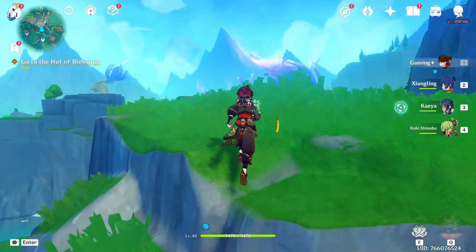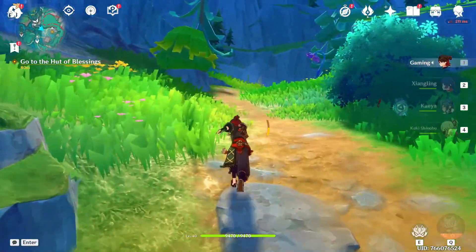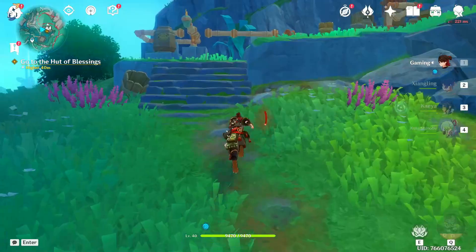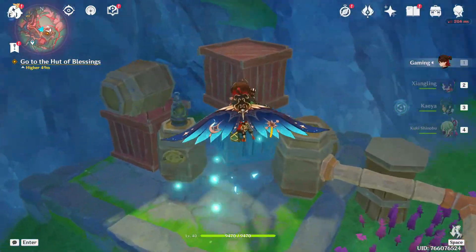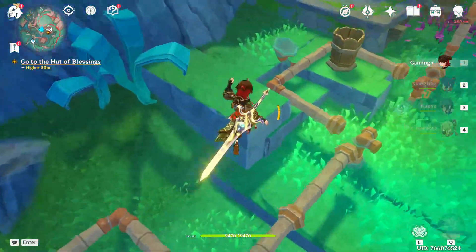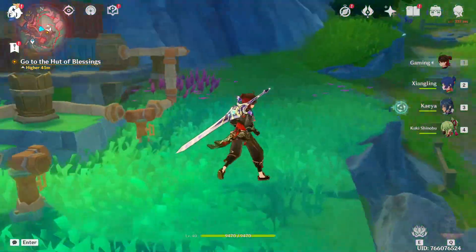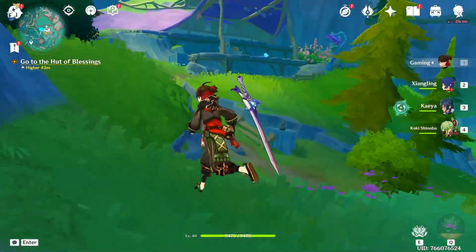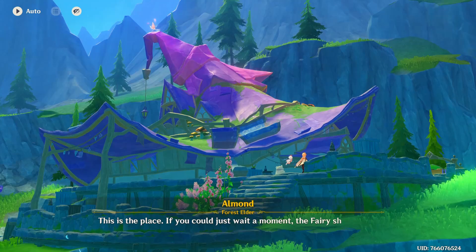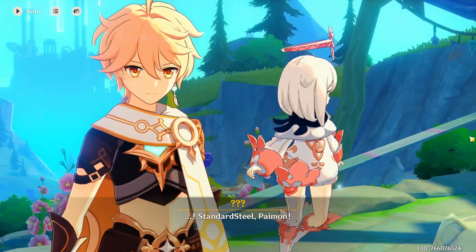This place looks pretty massive. Let's continue on with the story — go to the Hut of Blessing. Let's head up there. Wait, what is this? Do we hit it? How do we move it? This is some sort of puzzle. Maybe we just can't move it. Let's go up here — 'if you could just wait a moment, the fairy should be...' Oh, the fairy!